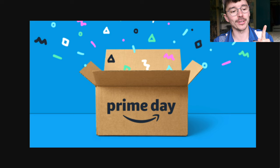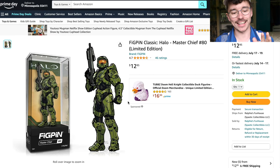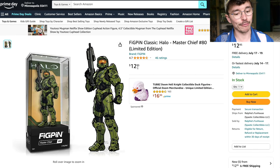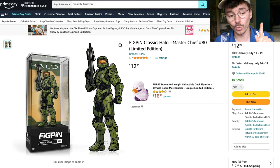I want to start with something I've been looking for for so long — it's the Master Chief fig pin. This is an amazing collectible, a gorgeous 3D pin. I've been looking to get this for a long time but GameStop is always sold out. I got it today for $12.95, which I think is a great price — I think it retails between $15 and $20. It's been delivered to my friend in Minnesota and I'll pick it up sometime in the future. That's not a Prime Day deal.